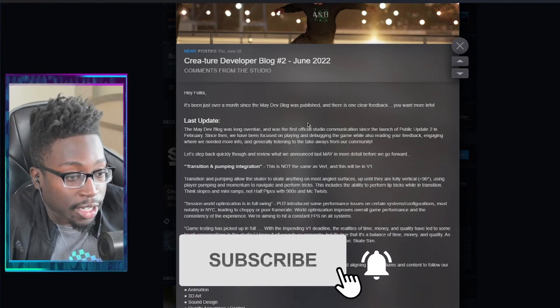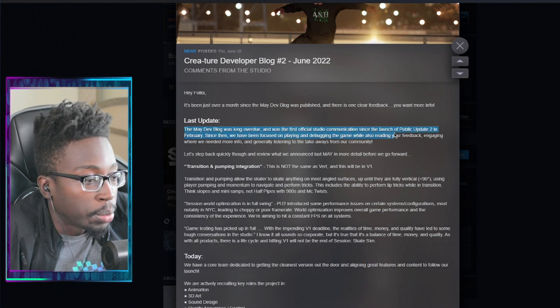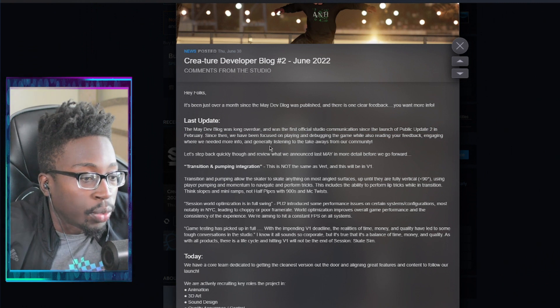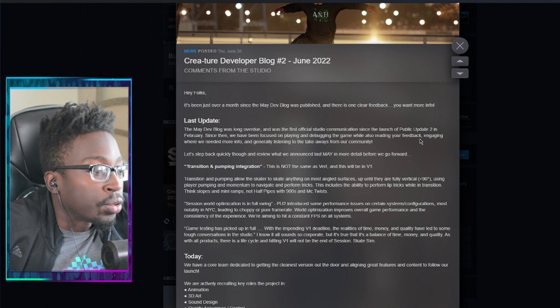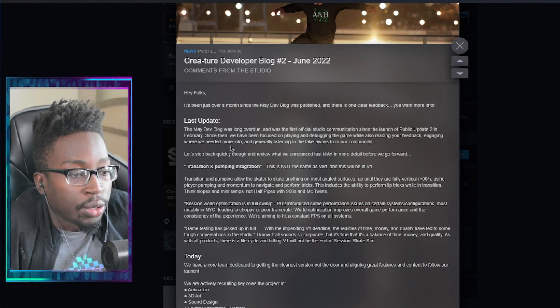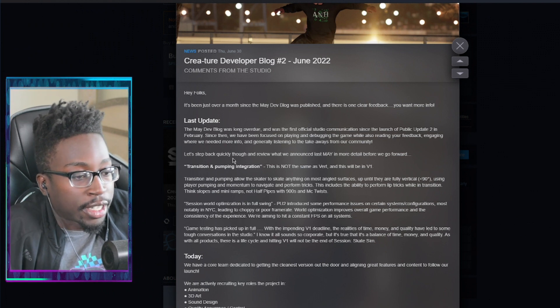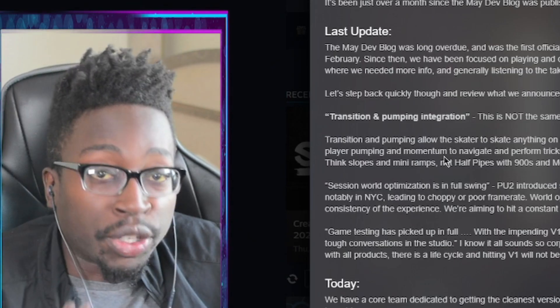Developer Blog 2 - the last update in May was long overdue and was the first official studio communication since the launch of public update 2 in February. Since then they've been focused on playing and debugging the game while reading feedback, engaging where they needed more info, and generally listening to community takeaways. So this is where they clear up some confusion.